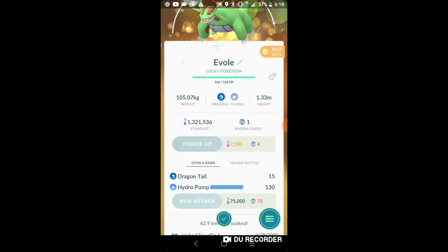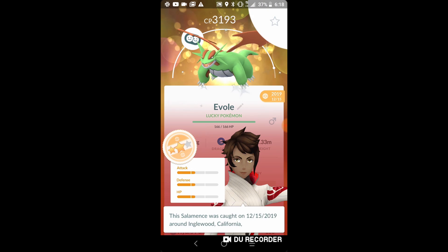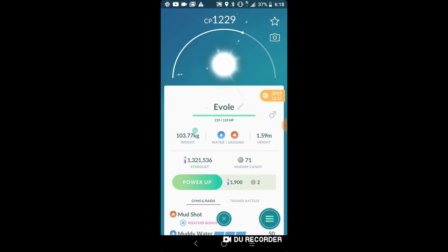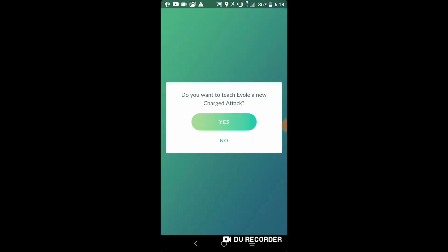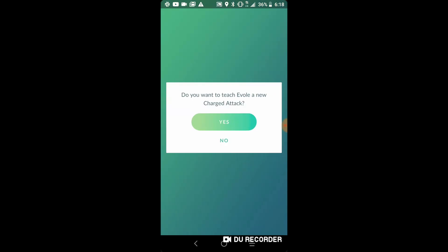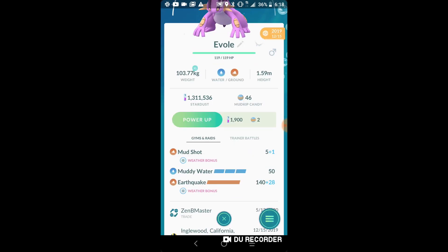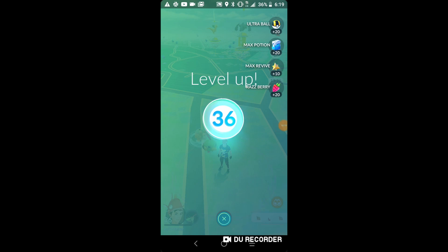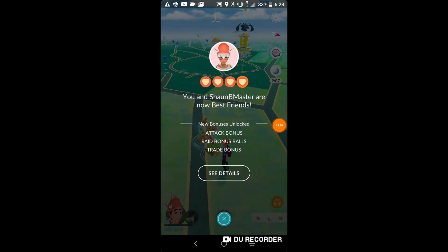The moveset with Hydro Pump needs to change, but it's okay. Since it's lucky, we also forgot to do something — hopefully it doesn't cost too much, but I wanted two attacks to kind of match my other Swampert. That's pretty good. Guys, I forgot — we're leveling up to level 26 as soon as I turned recording off!